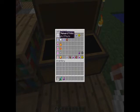Here are the different potion bases. Awkward, which is just Netherwart. Thick Potion, which is just Redstone. Potion of Weakness, which is just Fermented Spider-Eye. However, you can take the Awkward Potion and add a Spider-Eye or Fermented Spider-Eye to it and still get Weakness - just a cheaper way to make it. And Mundane, which is Glowstone Dust, though you can also use any of these ingredients and still get Mundane.